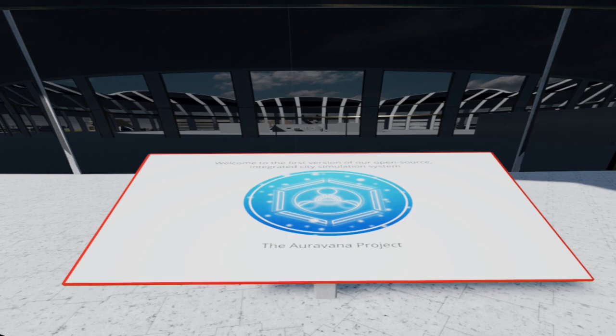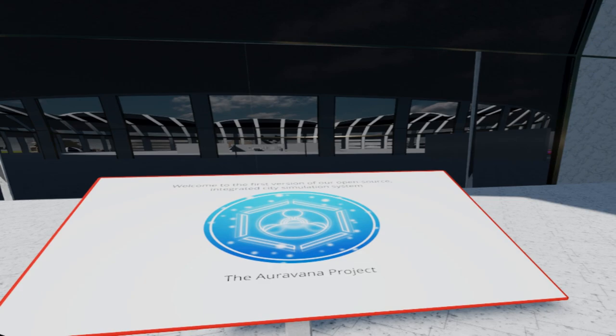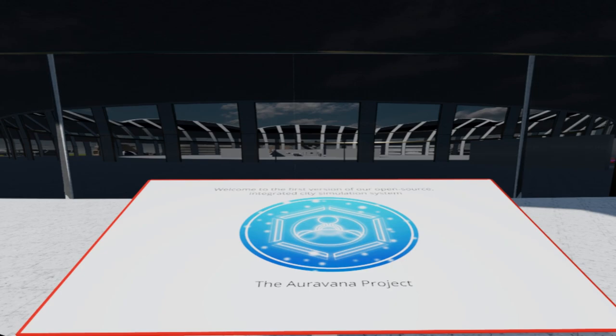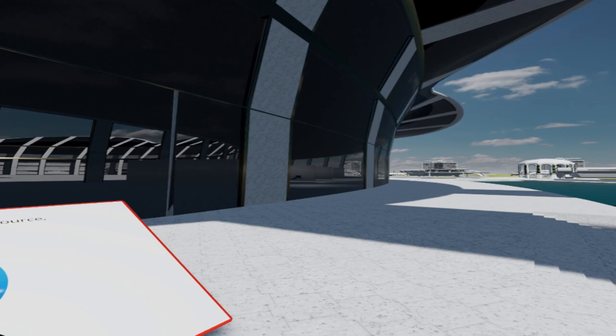Over here we have an introduction to the city: Welcome to the first version of our open-source integrated city simulation system by the Oravana Project. All of the models here you can access via our GitHub page. We're releasing in an open-source creative commons non-commercial manner, so hopefully we can collaborate upon its design, test out our ideas, simulate various different designs, and come to a more optimized design before we build the city together in real life.